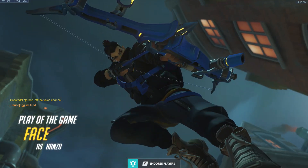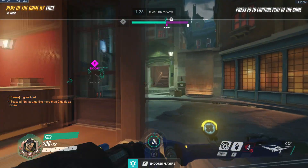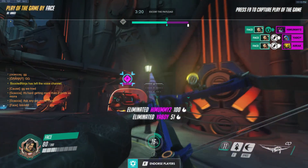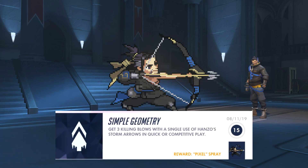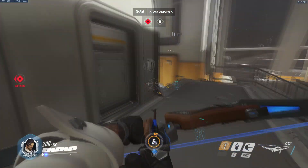Over a year ago, patch 1.23, Hanzo got a big rework. He lost his scatter arrow and gained storm arrow instead. Storm arrow shoots your arrows at full speed as if you had fully drawn them without having to charge them up, but you only get six in about a four second time frame. The achievement changed from getting two kills with scatter arrow — where you just had to damage two people — to getting three kills with the six storm arrows.